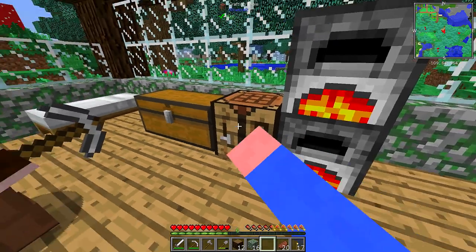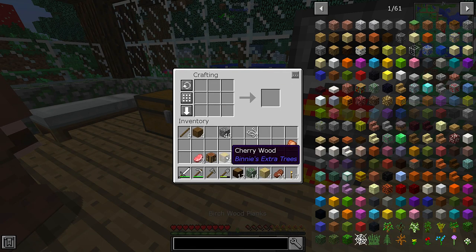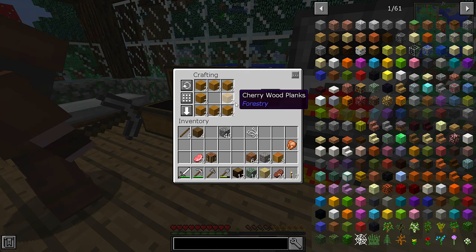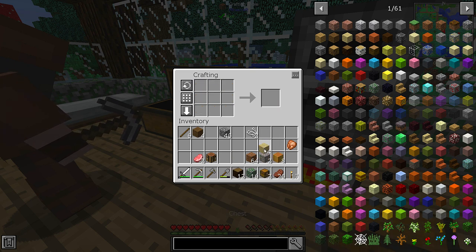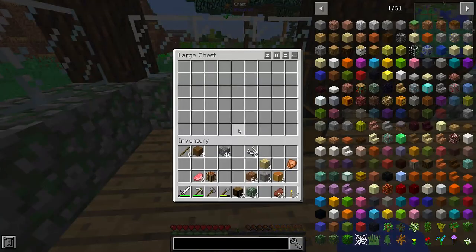I'm going to start putting ore in here. Do you want one of these to be specifically ore? I'm going to make a food one. Okay. Leave this one here and I'll put ore in this. Because there's quite a bit of stuff in here. Okay, this will be for food, I guess.